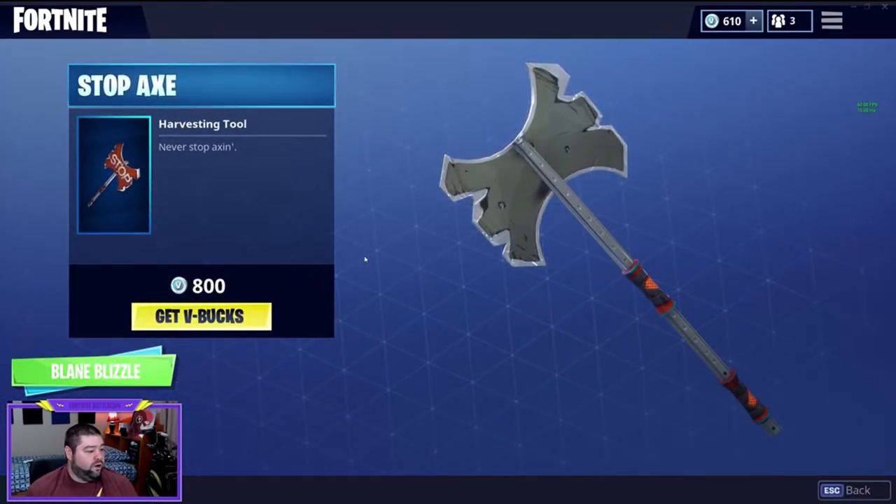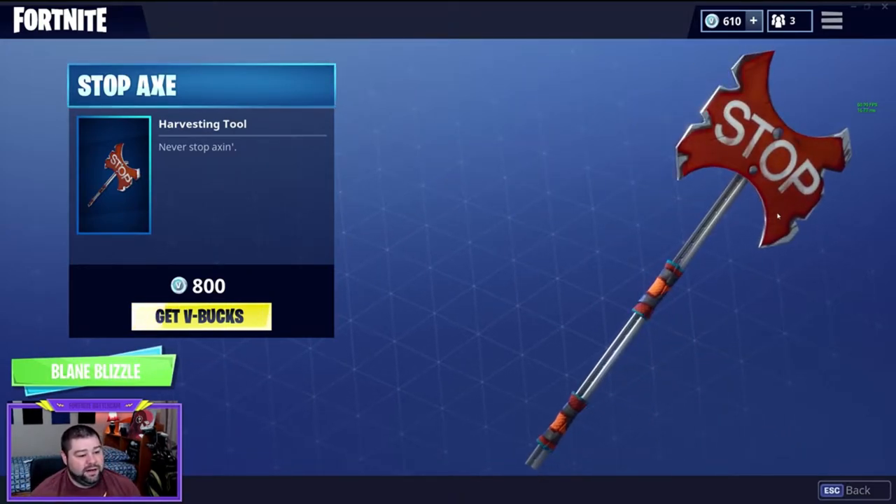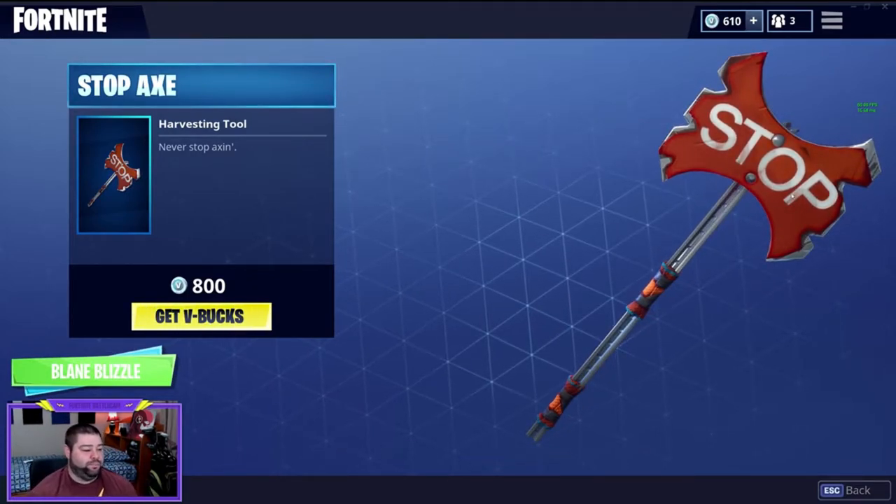What we have for a harvesting tool is a stop sign that has been grinded and modified to resemble a battle axe. That's pretty cool.